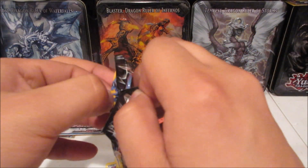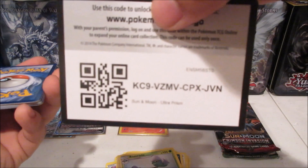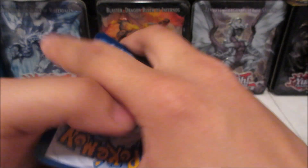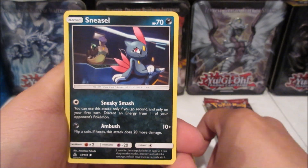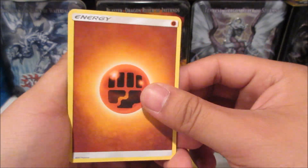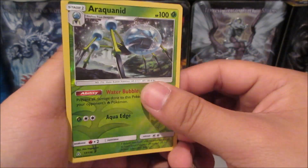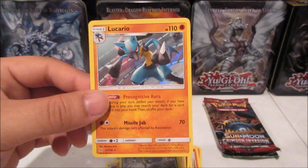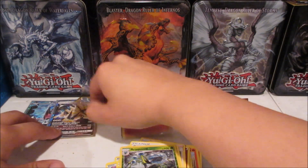The pack just doesn't want to open! Alright, first code for you guys. We got a Bibarel, Magmar, Chimchar, Sneasel, a Fighting Energy, Ground Energy, Purugly, Gardenia, Skuntank — and that is a reverse rare — and a Lucario holo! Starting off with a holographic, very nice. Putting that over there with the Delphox, and keeping track of which tin does better.